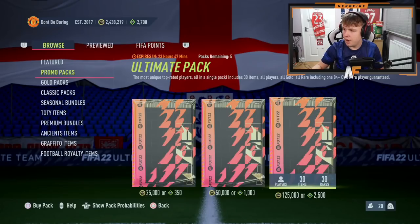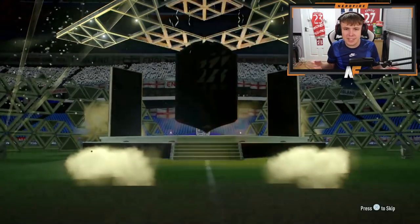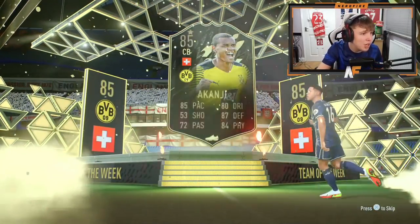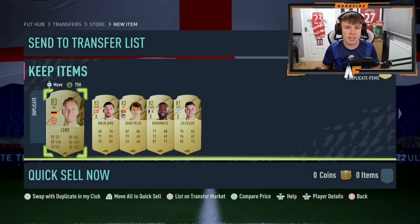To get some fodder back we're going to open an ultimate pack — might as well check it in the video just in case. It's an in-form walkout — it's Akanji, who probably goes for nothing. But it's the future team of the week. Akanji goes for 21k so I'm going to keep him for SBCs.